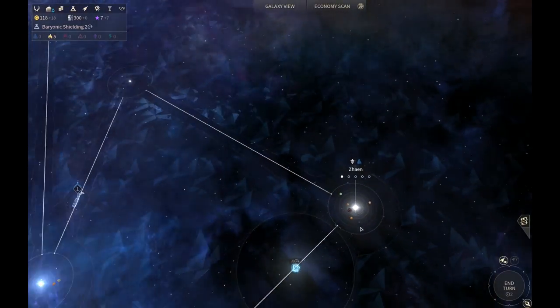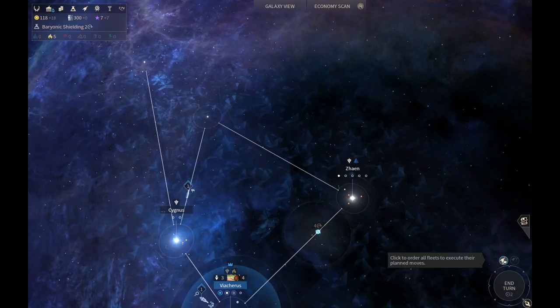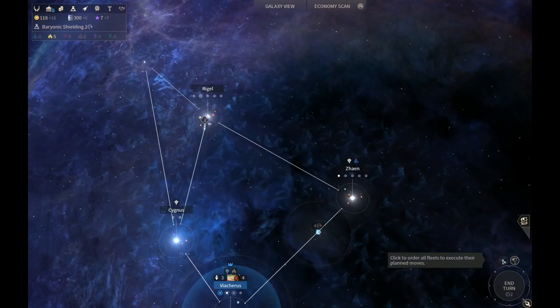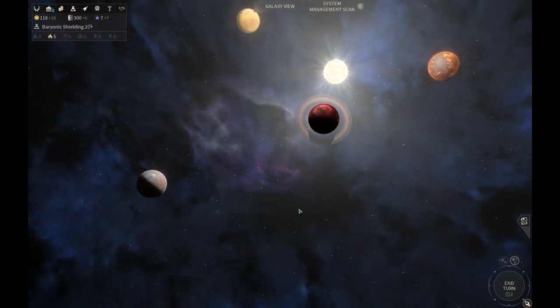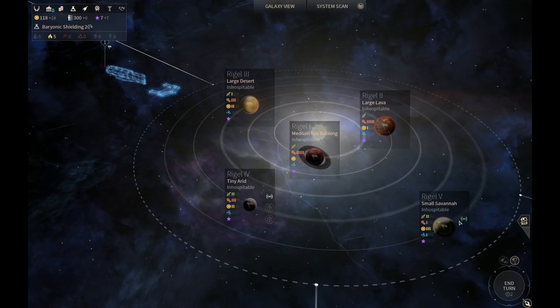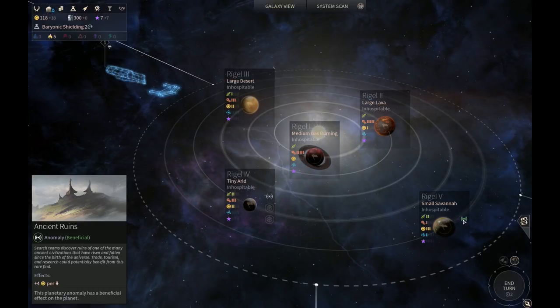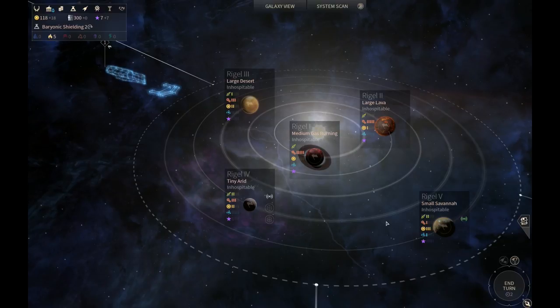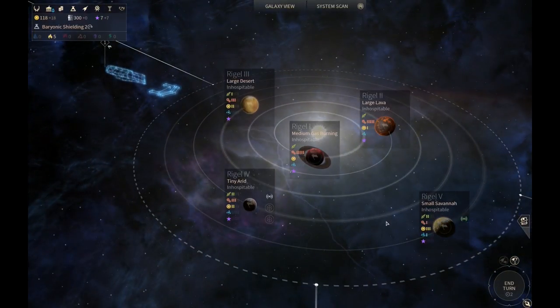We sent the colony ship off in another direction, but he has eight moves so he can cut back across. In the lower right corner, just above the end turn button, there's a button to move all ships toward their destinations. Clicking on Rigel shows it's an incredibly large system - five planets including gas, savannah, desert, lava, arid, and savannah. This will be a great system. We can colonize it as soon as we get the savannah tech, and it has an ancient ruins anomaly giving plus four dust per person.